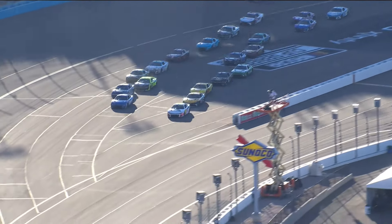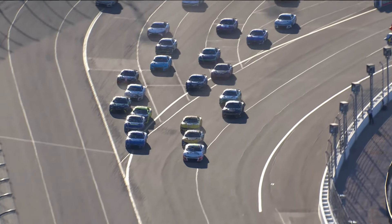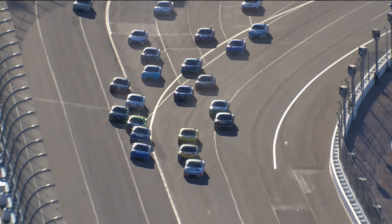One thing about restarts at Phoenix is they're wild and they're 4 and 5 wide coming through the dog leg. And when you get to turn one, the outside is actually the preferred because you can keep your momentum up, go down the back stretch. But the bottom gives you options — you can get cleaner air because you can just keep getting lower on the apron like you see here. When you get below this line, there's still grip down there and you can spread out and get enough grip for a couple corners to where you can stay side by side next to someone down the back stretch.